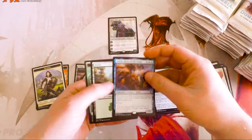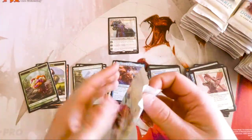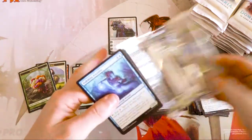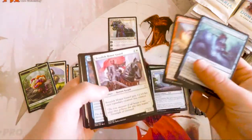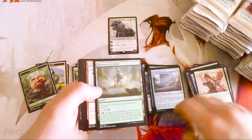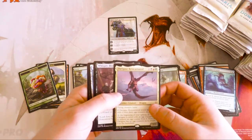Zayed, Djinn of the Lamp. So Karn actually provides basically card advantage for a lot of different decks, which I think is absolutely great. He's probably, next to maybe the Mox, one of my favorite cards out of this set — and that's saying something. Two mythics already.